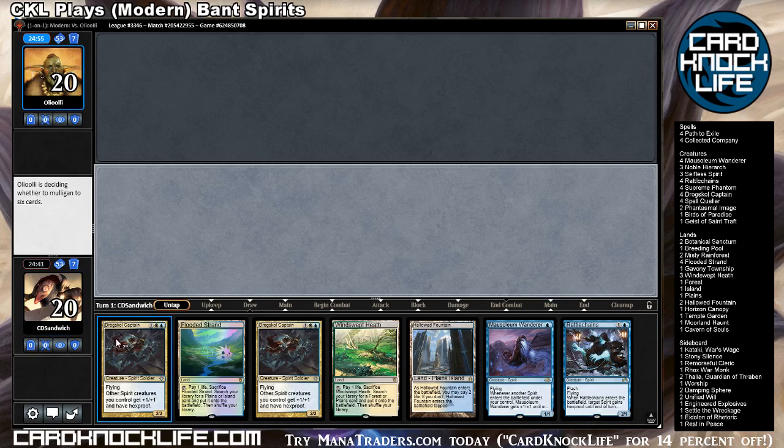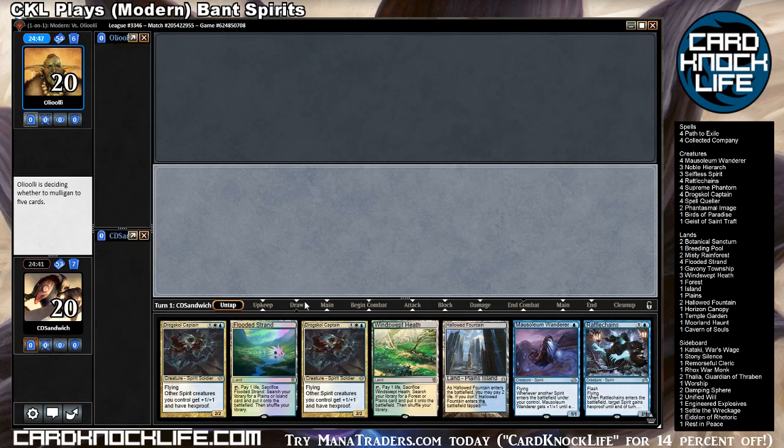Now, do I lead with the Shockland? I think I'm gonna need... his hand's a little heavy on blue, so I could probably fetch Island and play Mausoleum Wanderer. However, I'm gonna need to chuck that in at some point anyway, so I'm gonna go for it, especially with my opponent mulling down to five. If he's on burn, he's not gonna have a fast clock with that many cards.